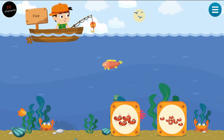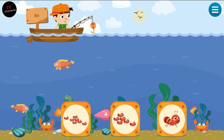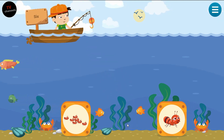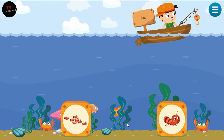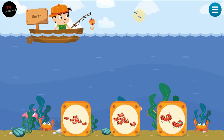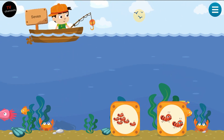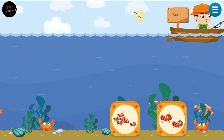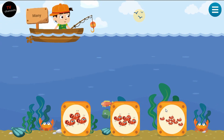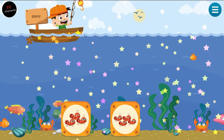Five. Pull up the box that shows six. Six. Pull up the box that shows seven. Seven. Pull up the box that shows many. Many. Cool!